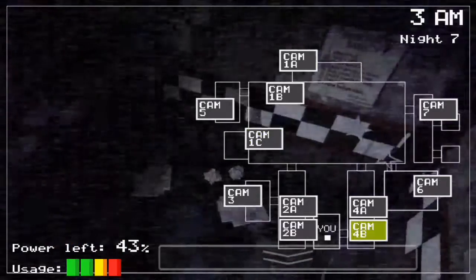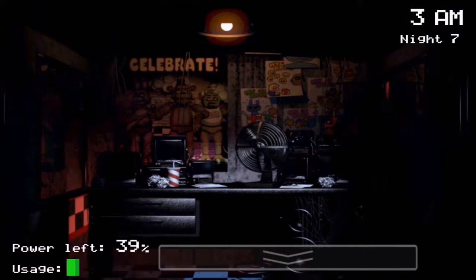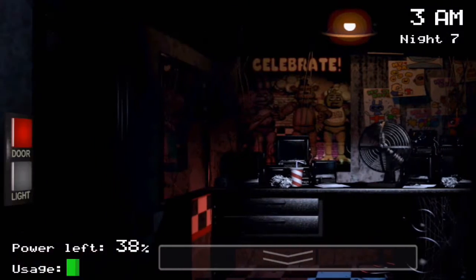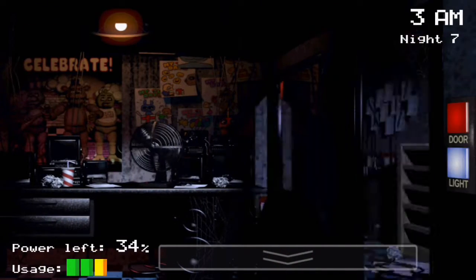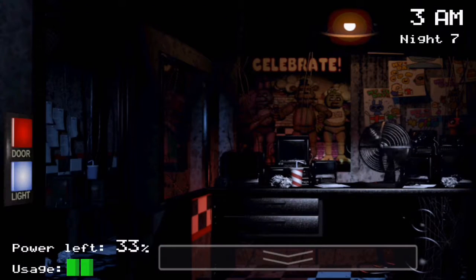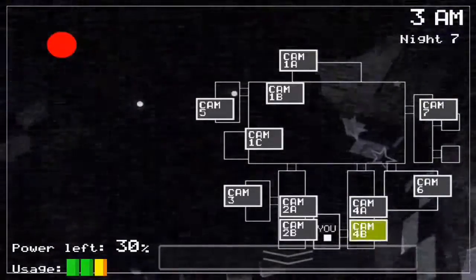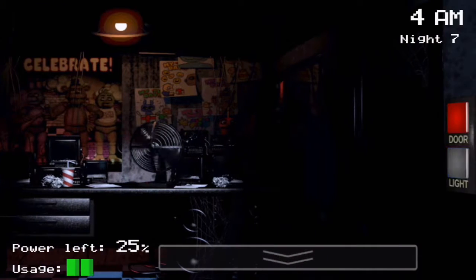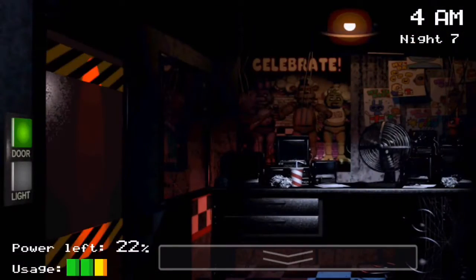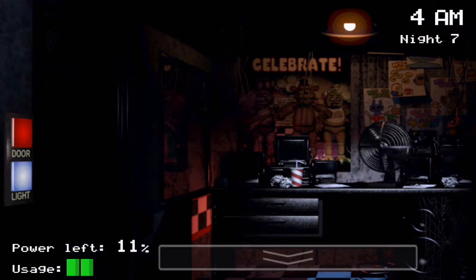Oh geez. Okay. Freddy left, so I guess that's okay. Always check the light before you open the door. Oh, he's back — see, that's what I'm saying, he can sneak up on you. Because you might think he left, but then she goes in the kitchen. Some people think Freddy's hiding in the kitchen because you never see him there, but we all know that's really supposed to be in, like, the safe room.